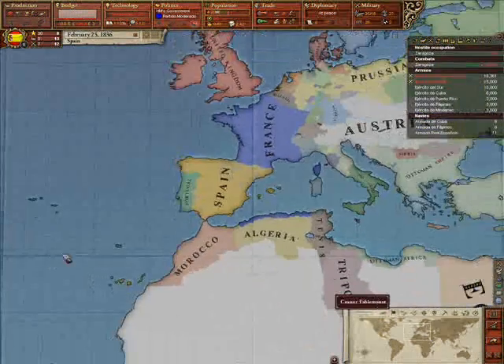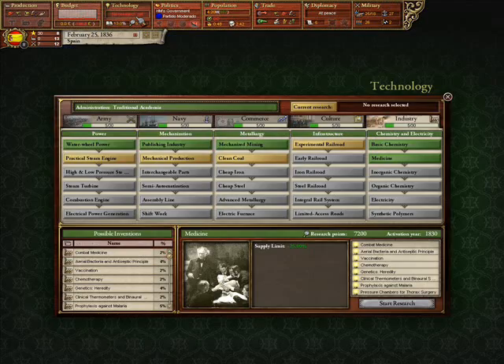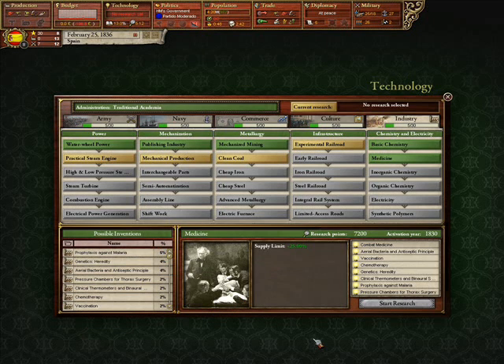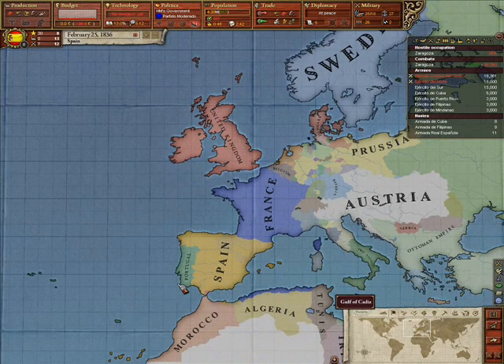I'll come back after a jump cut to talk about inventions. I researched medicine and now you can see we have inventions readily available. Inventions can be very good things or very bad things — you can organize them by where they're from, their name, or their percentage. Inventions tend to have a low percentage to go off, but that percentage is checked every month, so for the most part you'll be getting a lot of these. However, there's basically no guarantee whether you get them right away or like eight years afterward.